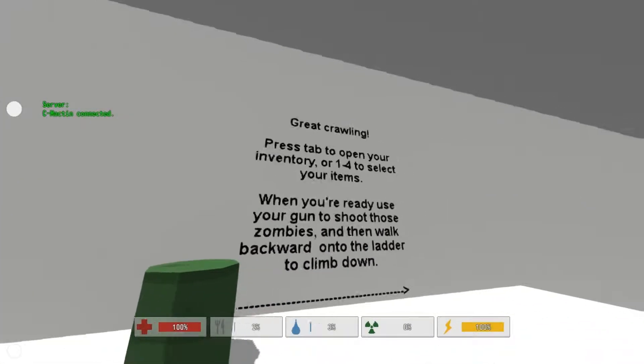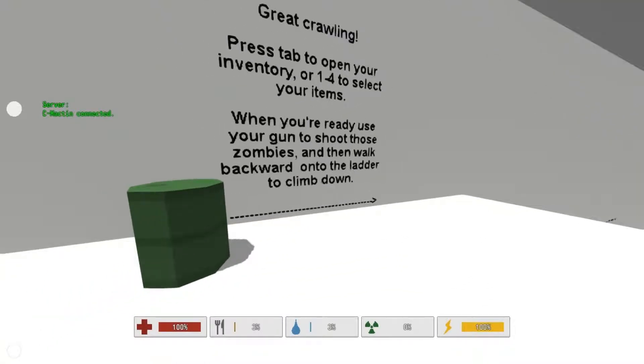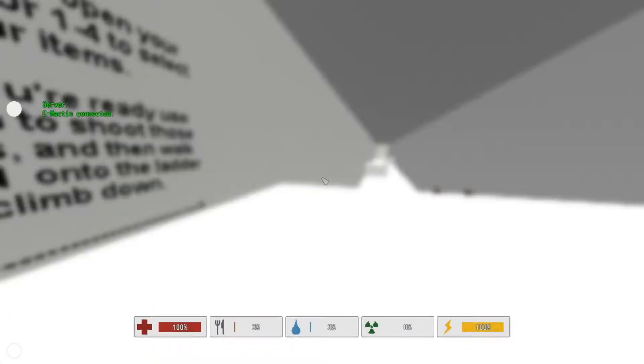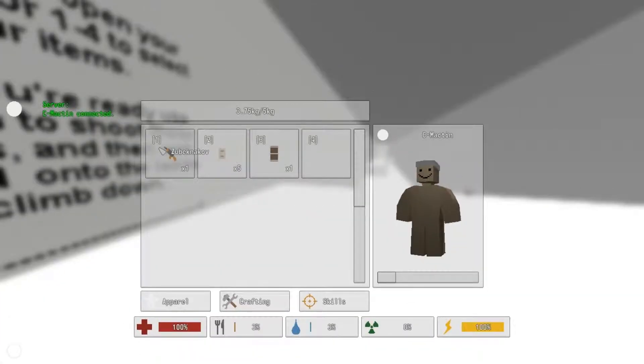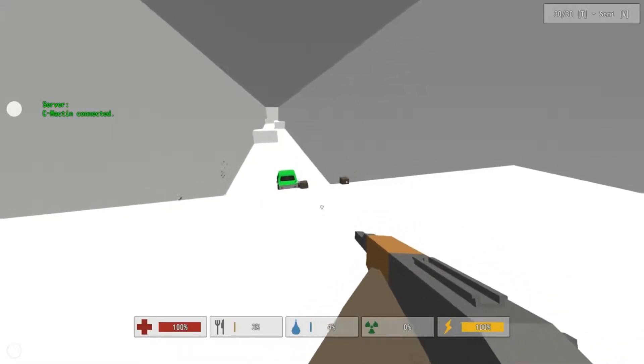Press Tab to open your inventory, or one to four to select your items. When you're ready, use your gun to shoot those zombies, then walk backwards onto the ladder to climb down. Alright, let's do this. So it looks like I got myself a... what the f***? How do you pronounce that? I'll just call it a Zub. This is looking nice - first person view mode here.